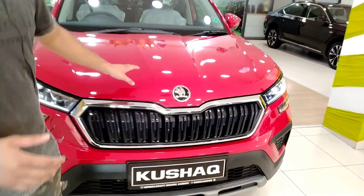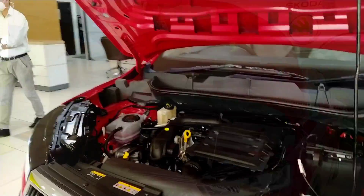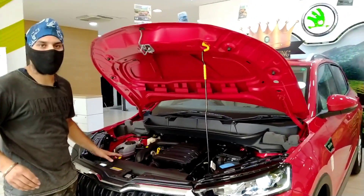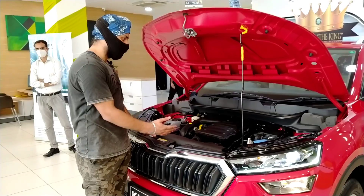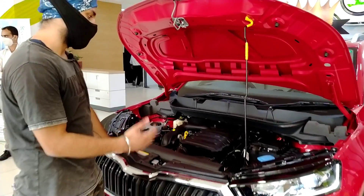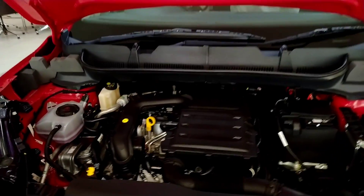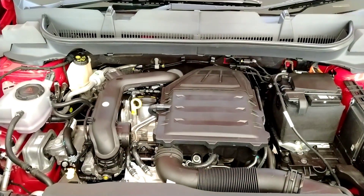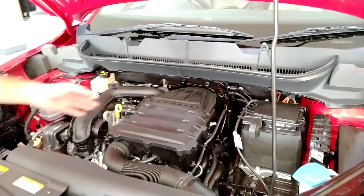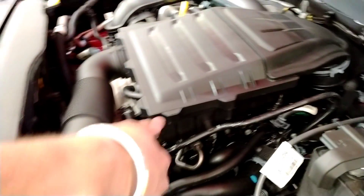I will open it and show you some specifications for the engine. You can see the engine is a covered engine. This engine is a 1000cc engine. You can see the maximum power of the engine — we have 114 bhp. And the maximum torque of the engine is 178 Nm. The engine's stability is good.